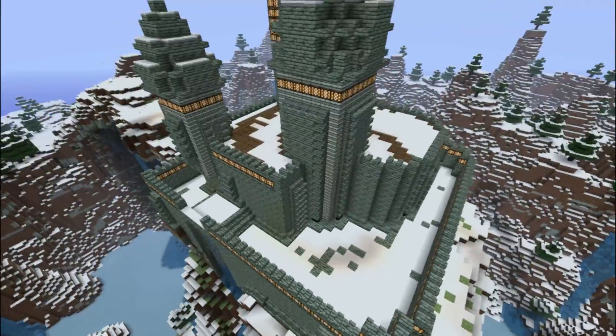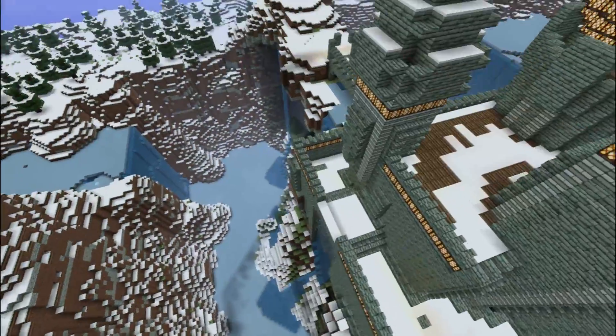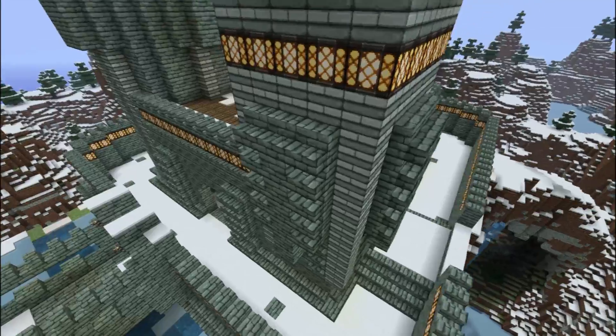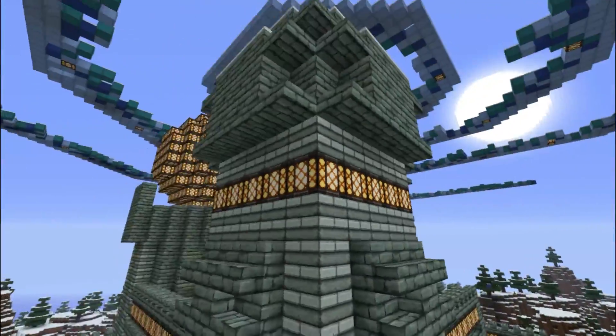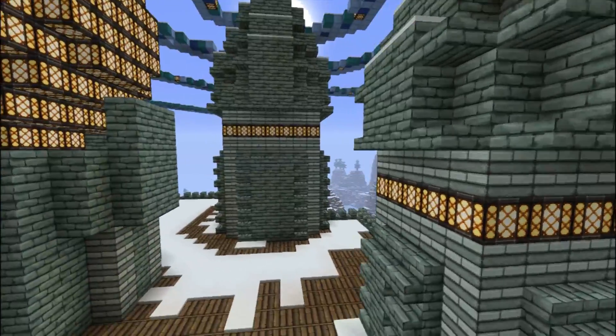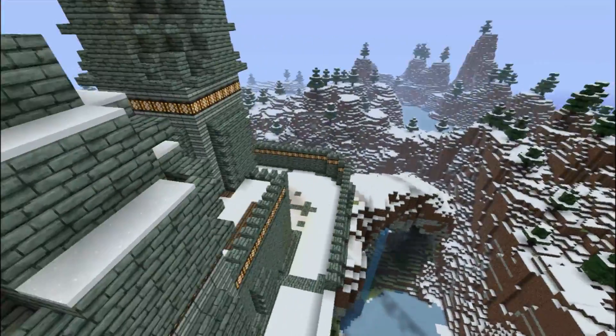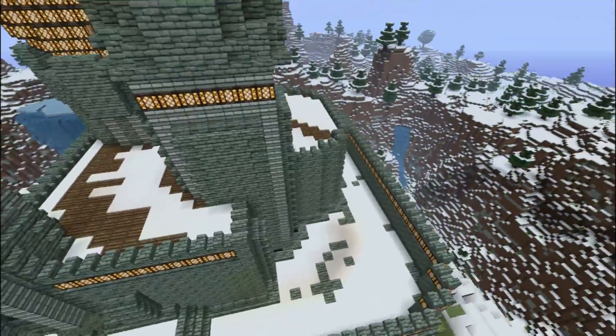It was very square when I first made it, actually, but I kind of rounded everything off. This is kind of the only part that's square, because of this tower — it's the only one that's square. Because I did this here, it doesn't look as square. That's why I made this wall angled here — because if you look at it from above it gives it a good profile.